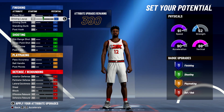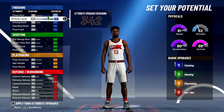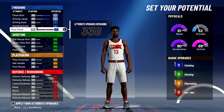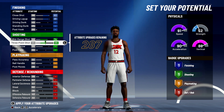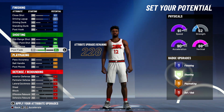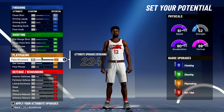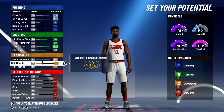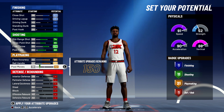Now for your attributes, you're going to bring your close shot up to an 83 and max it out, and bring your driving layup up to an 81. Unfortunately, you're not going to get any additional finishing badges. For shooting, you're going to max out your mid-range shot, max out your three-point shot, max out your free throw, and max out your post fade — and that's going to give you 11 shooting badges. For playmaking, you're going to max out your pass accuracy, max out your ball handle, and bring your post moves up to 41 — and that's going to give you 21 playmaking badges.